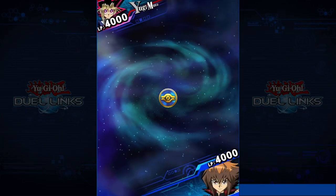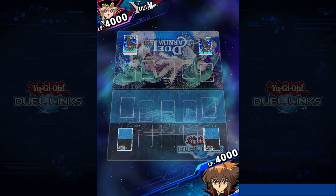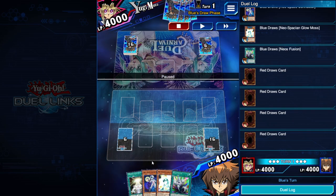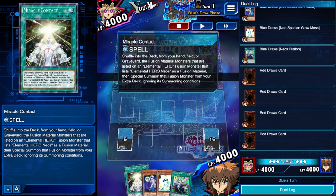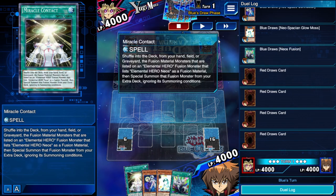Fourth duel: Yugi Muto against Jaden — I'm going first. Having Neospace Connector and Miracle Contact in hand means I have access to Brave Neos even without Neos Fusion. That's a perfect hand.